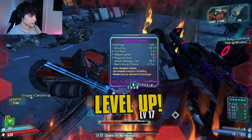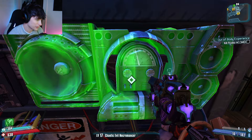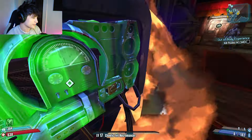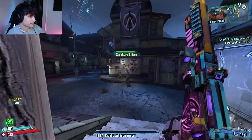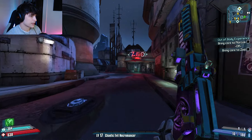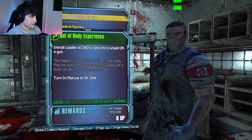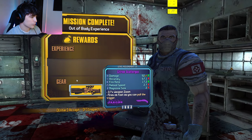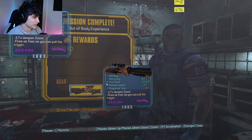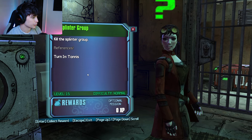Drop us your unique rocket launcher. Oh, corrosive too — that's perfect for this robot area. And level up. Alright, do we give it to Marcus or do we give it to Zed? Zed's been pretty good to us, we're gonna give it to Zed and see what he gives us. A Scatter Gun? What? Alright, what do we get for completing Splinter Group?